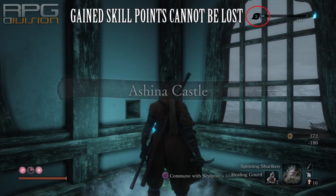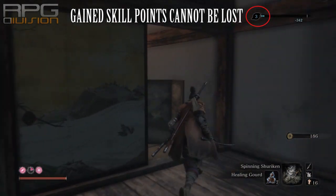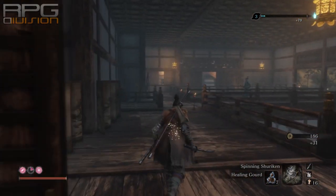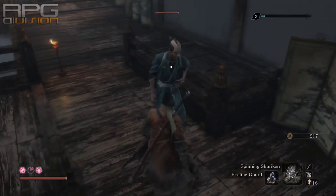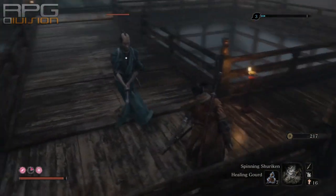Important to know here is that the experience bar cannot go down one level — it can only reach zero experience for the current level. For example, if you have one skill point and very little experience, upon death you will still have that one skill point and only lose half of the experience already present. If there was no experience, then nothing is lost.